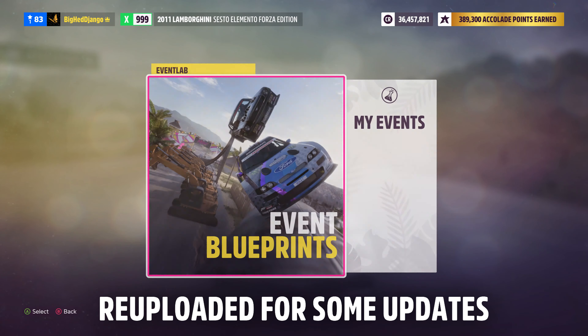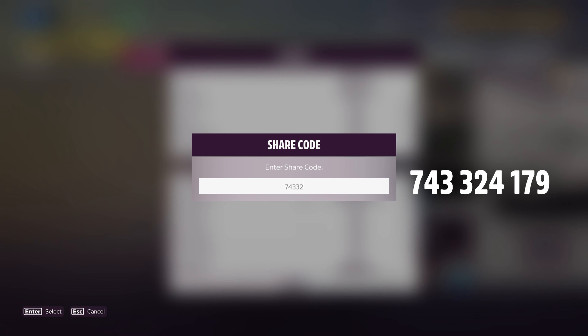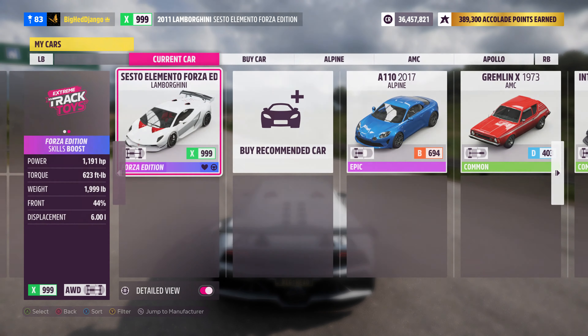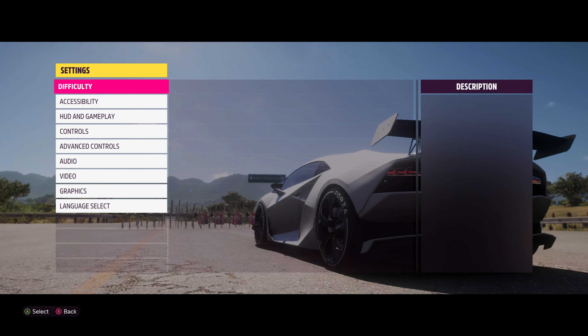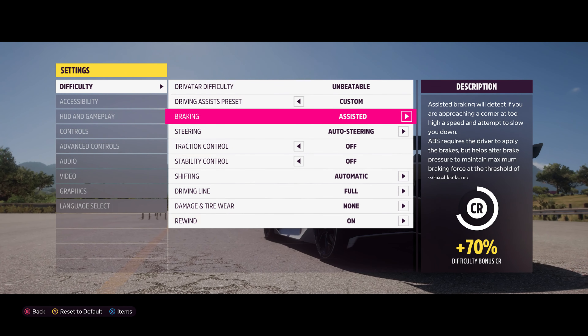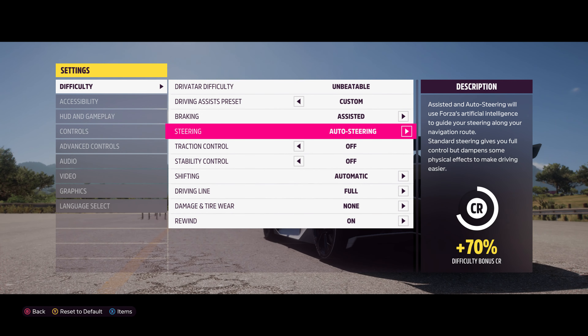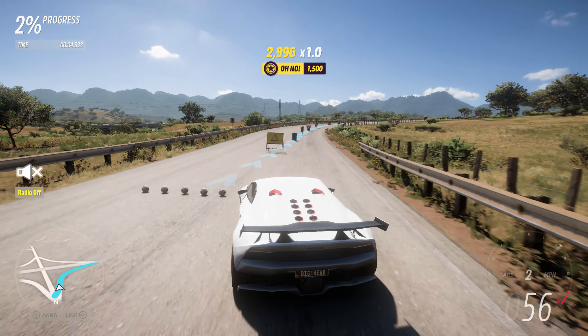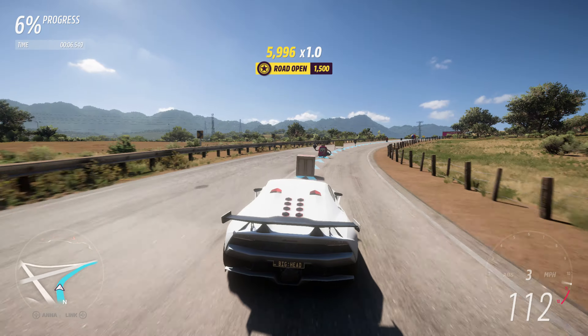This is a short one. Go into Event Labs and search for this blueprint. Pick any car you want, go into your difficulty settings, make sure braking is set to Assisted and steering to Auto Steering, then start the race.